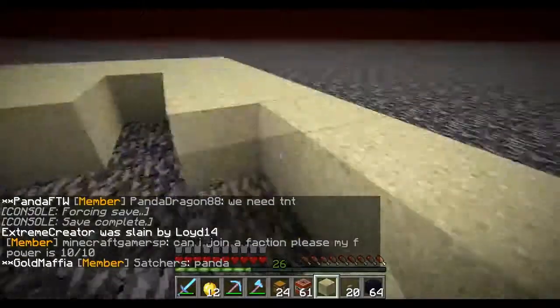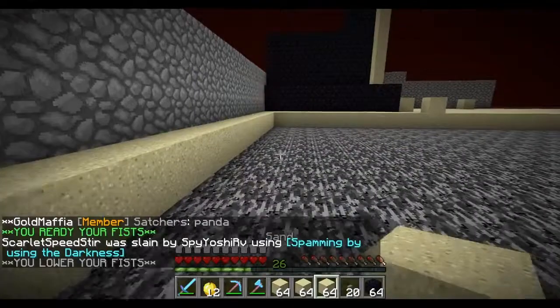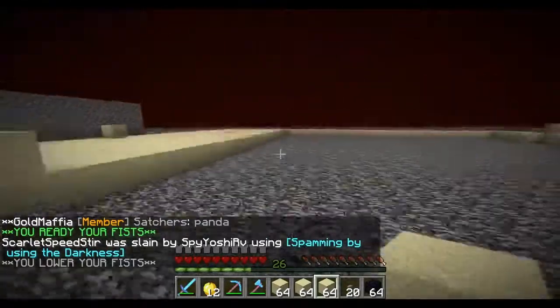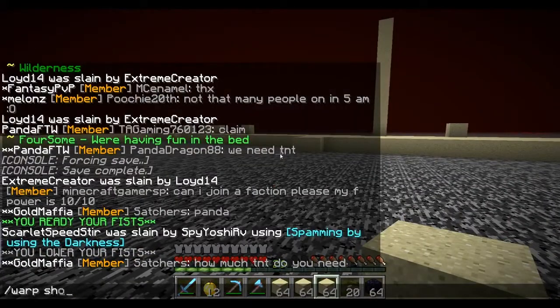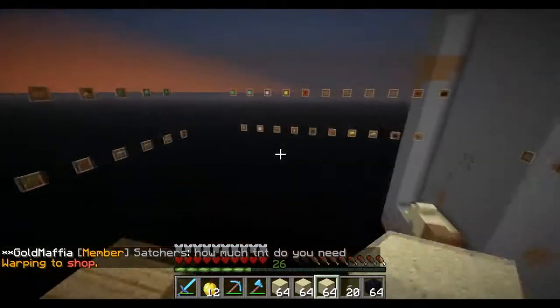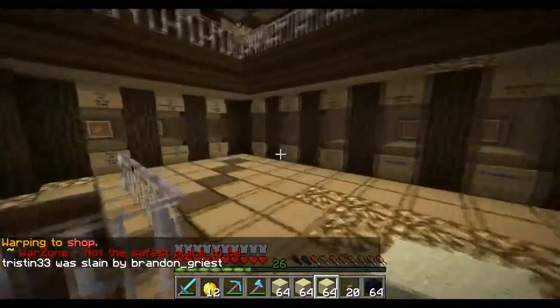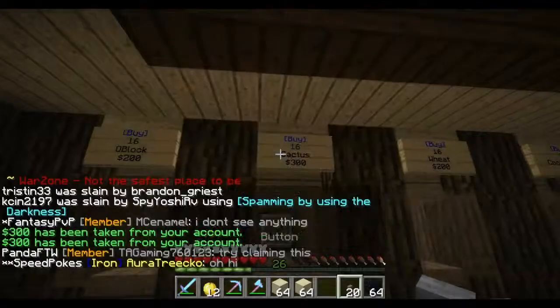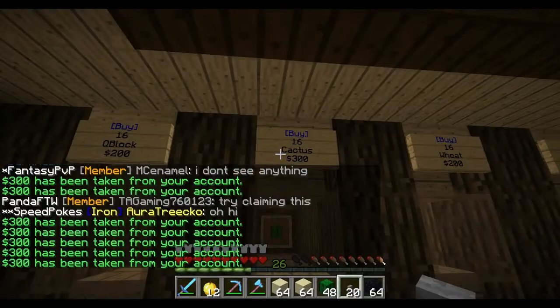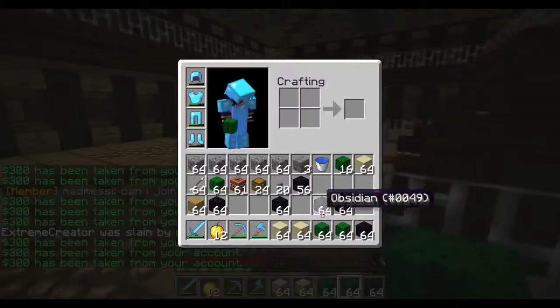Let's take it a step further guys — we're gonna teach you guys base defenses 101. Let's go warp shop. Let me take it a step further — warp shop, warp shop, warp shop. What the heck, I'm glitching. Alright warp shop. I'm gonna buy some cactus. Pelletor, do you know where I'm going with this? I don't think pillow even knows where I'm going with this. Alright so guys, I have a cactus here — slash back, slash eat — alright so let's go.